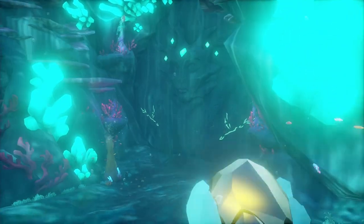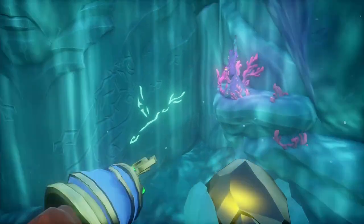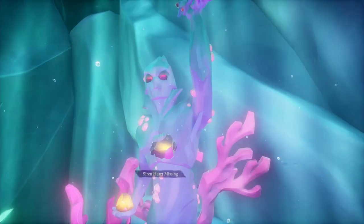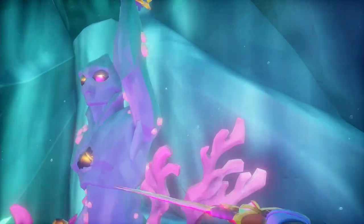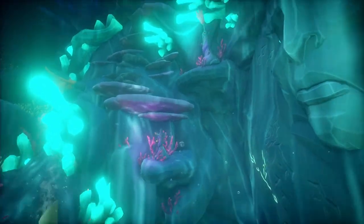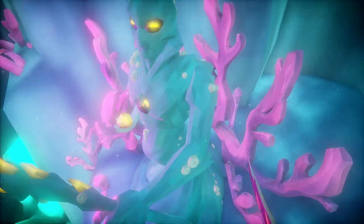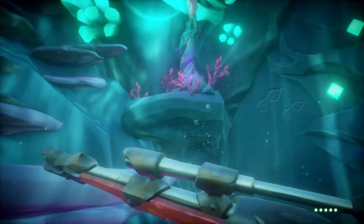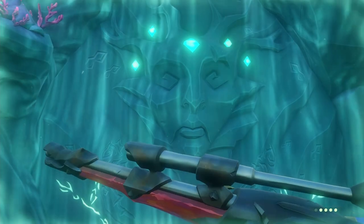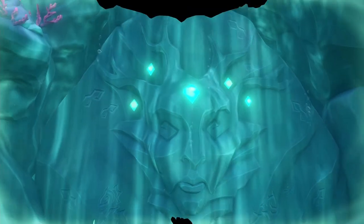At the large door with five jewels, there are two siren statues with images showing how to position their arms. Remember: focus on the arms, not the tridents. The siren on the right is missing its gem — insert it and move the arm to the down position. Move the left siren's arm down as well. Then hit the conch statue in the top left to lower the door and enter.